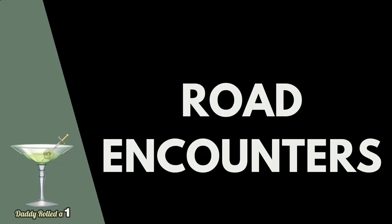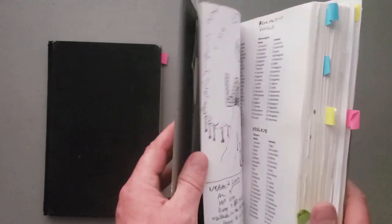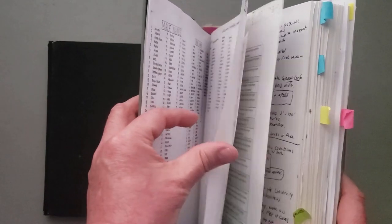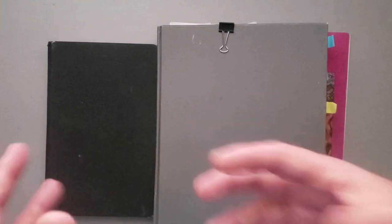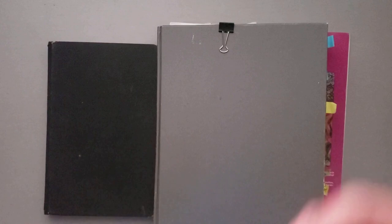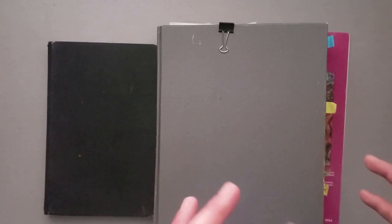The random table is in my DM notebook. For the second session, the notes were based on Professor Dungeon Master's YouTube channel — he has a session called 'The Bone Road,' which I borrowed and modified. I added a ton of encounters from my own design, other books, blogs, and things I'd seen online. That table ended up being the majority of this particular session. There was a combat at the end, but the main part was the road encounters.